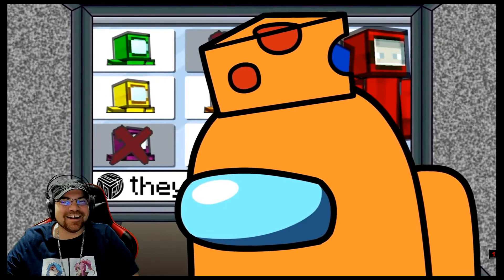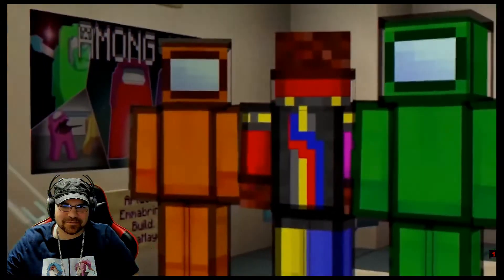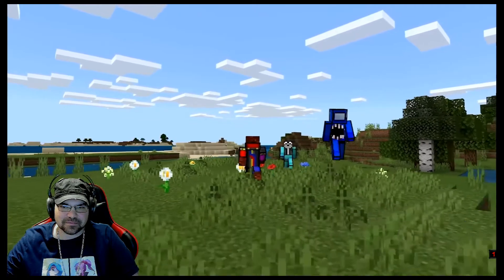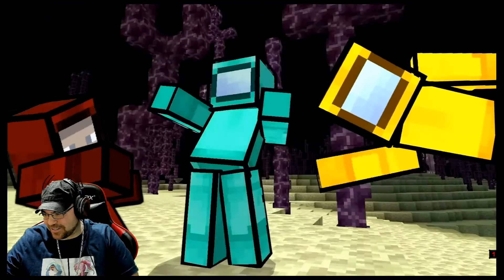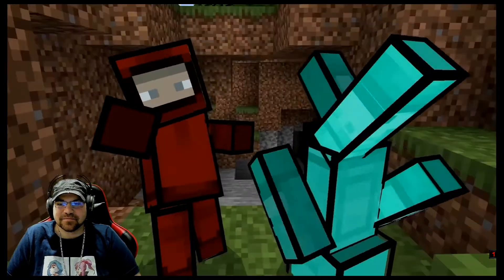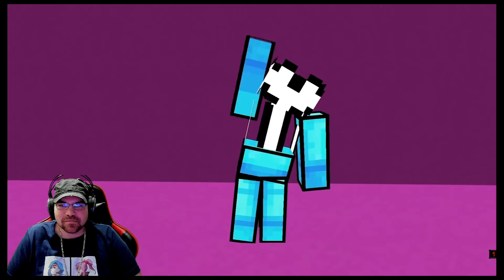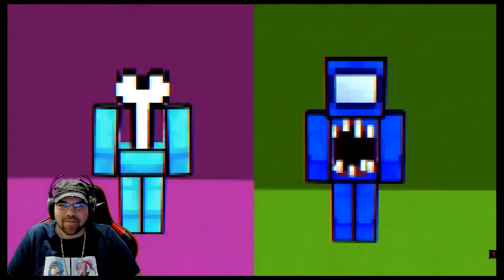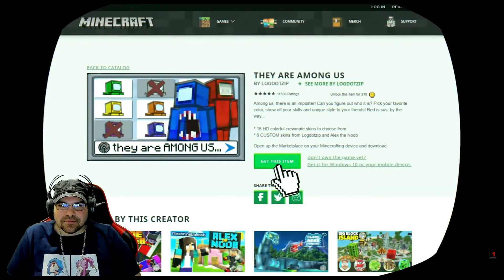Well, I got some good news for you, noobs. No way. With a new Minecraft skin pack, They Are Among Us by Log.zip, you can bring these characters and more to your Minecraft experience. This awesome new skin pack has 15 high-def crewmate skins. Everything has a shelf life, right? And the skin pack also includes six exclusive custom skins from Log.zip. Wait, some of those look kind of familiar. It's Blue and Mother — I mean, Monster and Bone. Anyway, after the episode, be sure to click the link in the description below to purchase these sweet new skins in the Minecraft Marketplace.